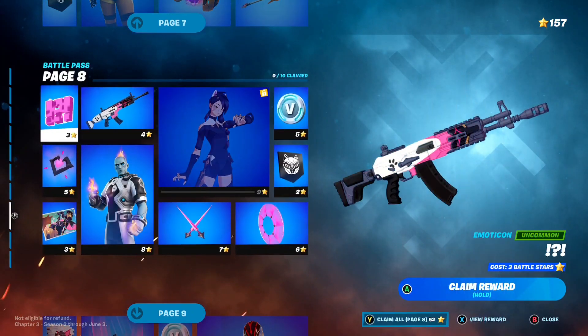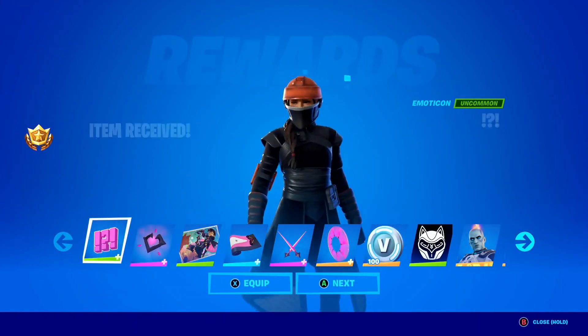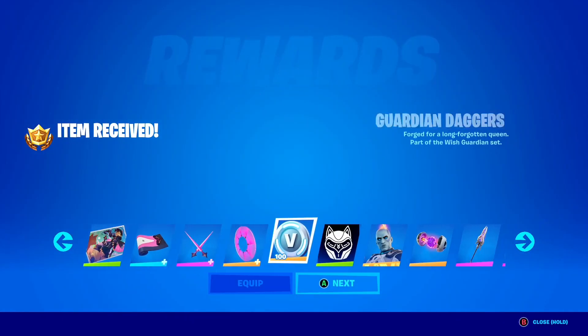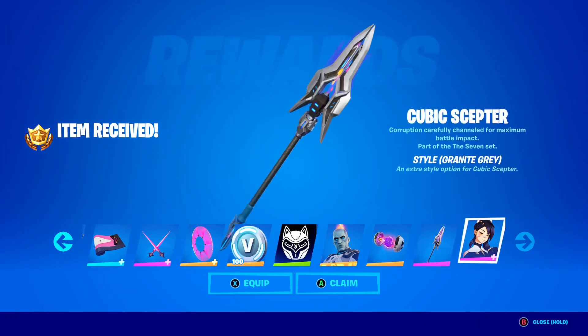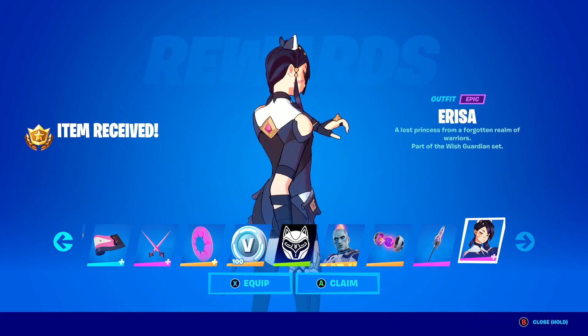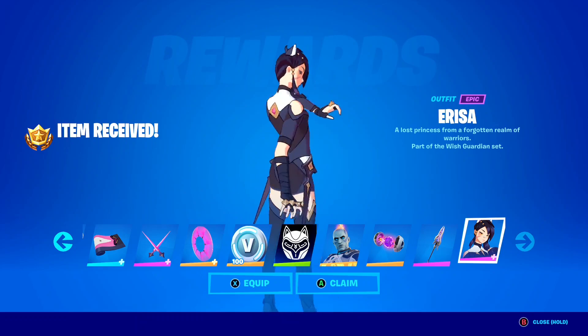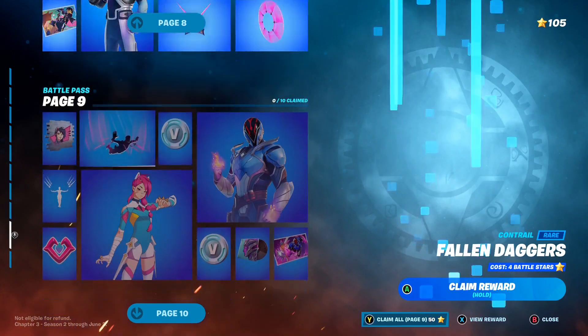Page 8 — let's get through this to get to the final page rewards. We've got a wrap, pickaxes, V-Bucks, and another star for Origin — super cool. Some more stars, and of course the Orisa skin here inside of Fortnite. It kind of reminds me of anime. But a pretty cool skin — let's claim all of that.